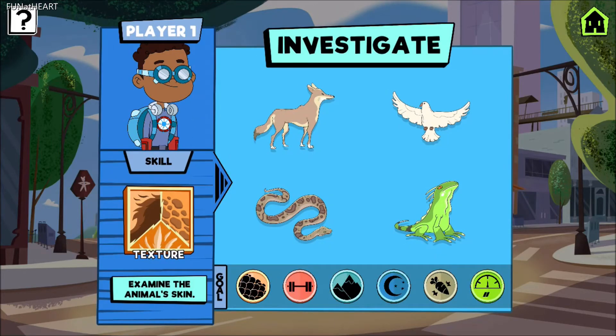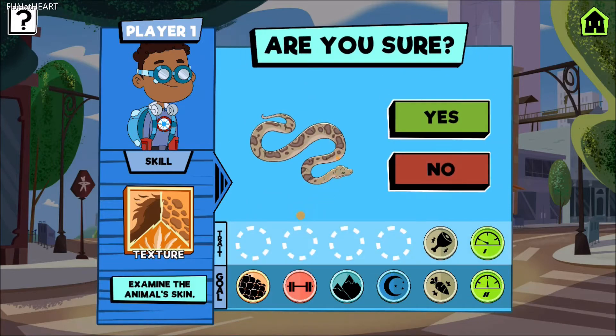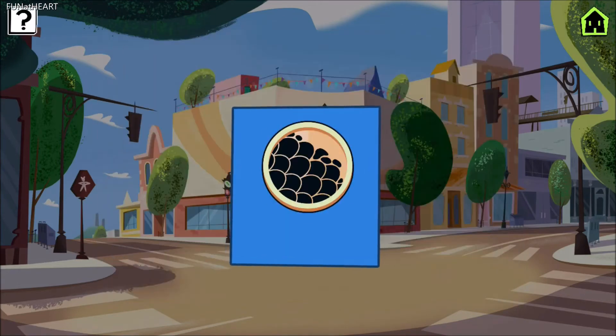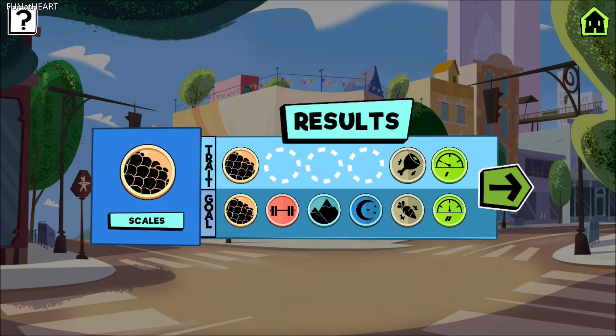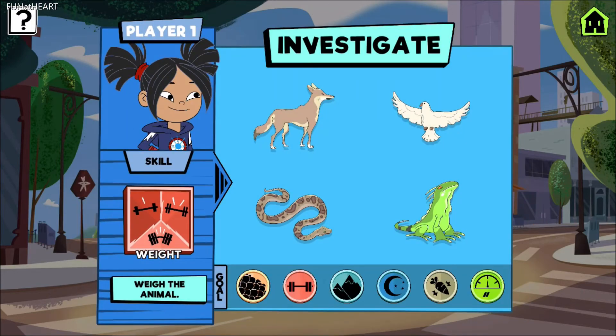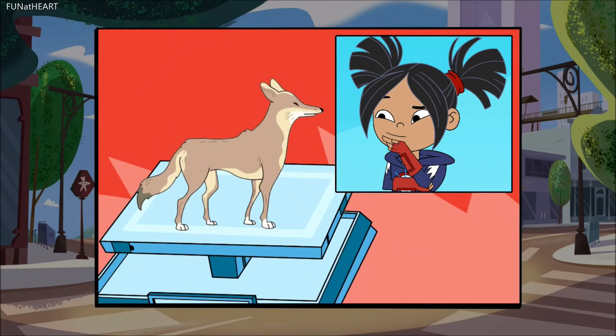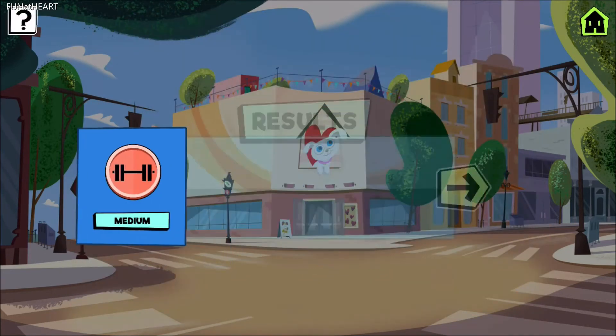It's time to investigate. Player one, pick an animal to investigate. Are you sure you want to investigate this animal? It has scales. Player one, pick an animal to investigate. Are you sure you want to investigate this animal? It is medium.